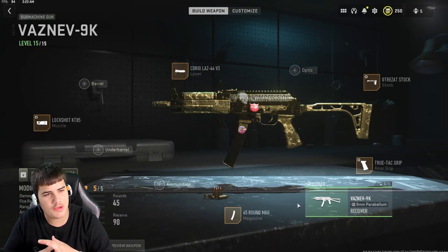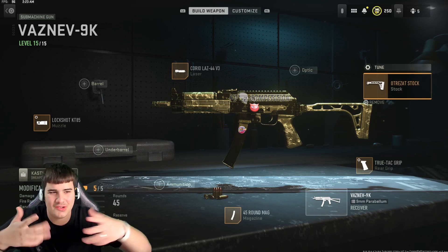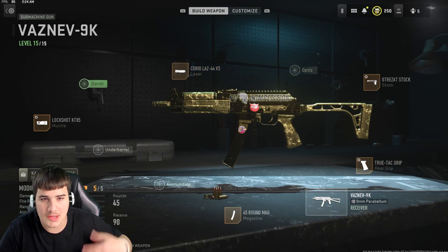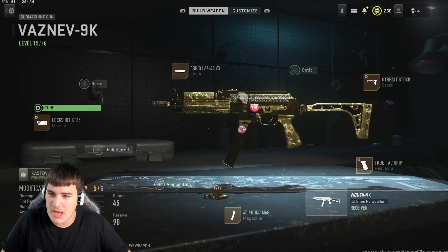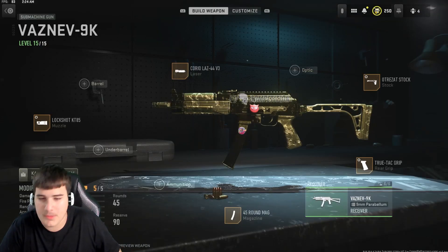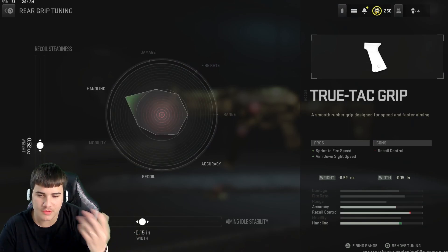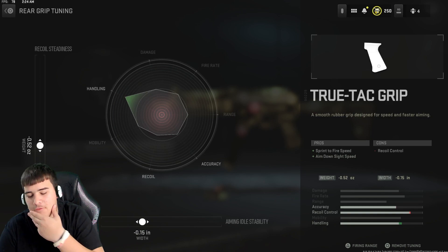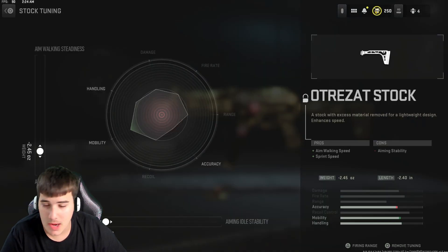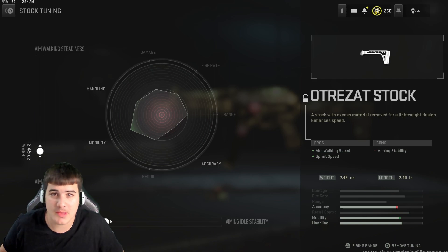These are the attachments right here. You want to run that stock right here — I'm not gonna name all this, you can just see it. You got the stock, you got that grip, you got that 45 round mag, you got that laser. For the muzzle, this is the Tini right here — recoil control all the way up. For the grip, you want to have these precise ones, and same thing for the stock — just do it exactly how it's shown and you're gonna hit hard.